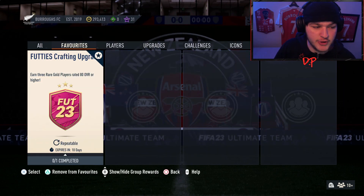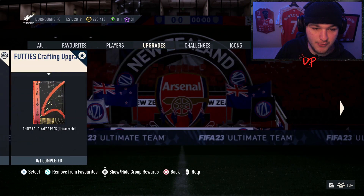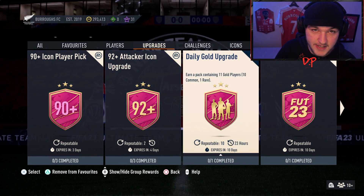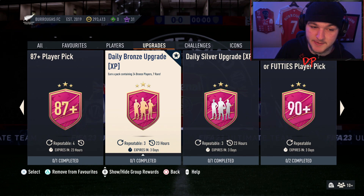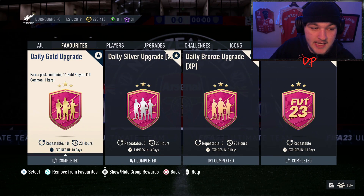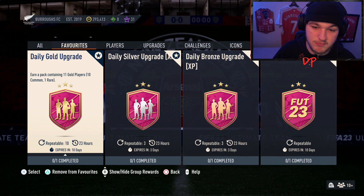The other thing we'll be adding to the favorites tab — which is the most important one — is the daily gold upgrade, which you can do 10 times every single day. In return it gives you 11 gold players. These four SBCs right here are all you need to get LaCroix done for completely free, or technically 1,500 coins if you start with no bronzes, no silvers, or anything like that — so it is basically free.